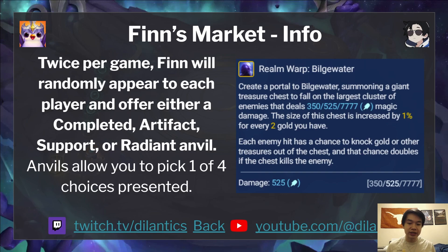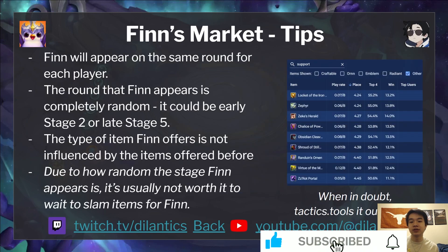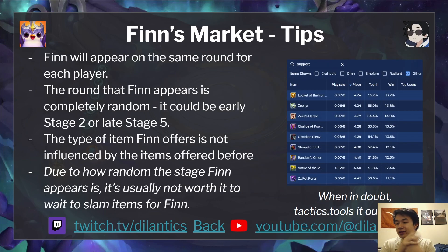Anvils allow you to pick one of four choices that are presented to you. Finn will always come at a random stage and random round, and he'll come to everyone's board at the same time. The round that Finn appears is completely random — it could be as early as Stage 2-1 when you open your augment, or as late as Stage 5-5 or Stage 5-6.